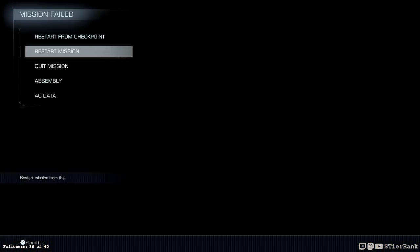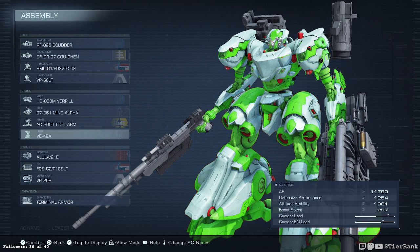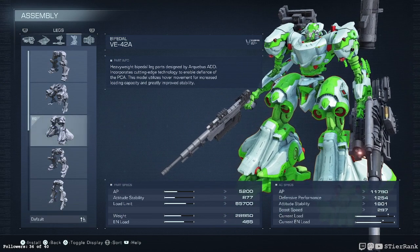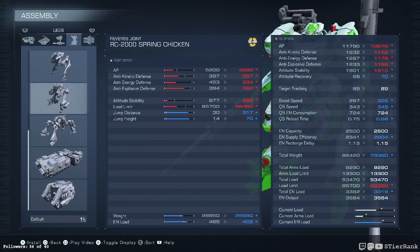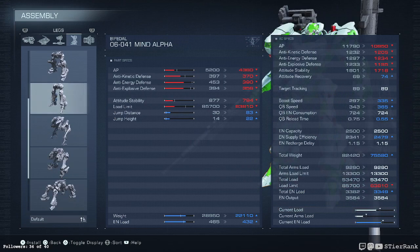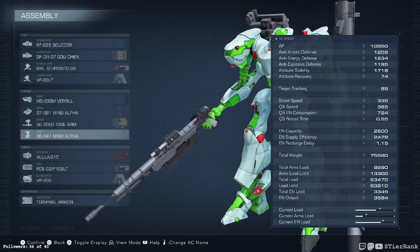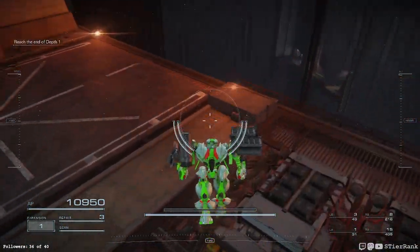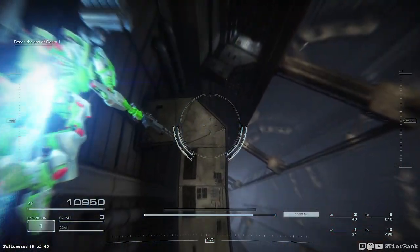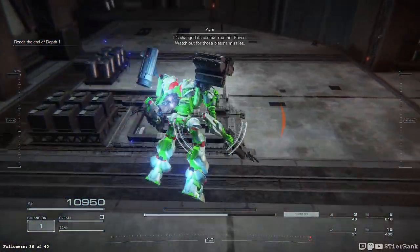I think I'm going to swap out a few pieces to get some speed on my boosters. The legs may be something we have to change — let's start there. Let's get speed up to 305 — this one goes to 335, maybe we'll do that. Let's just try one piece at a time. I feel like speed is going to be important, but I don't know if I should take out every piece to achieve it. We'll look at the boosters as well.